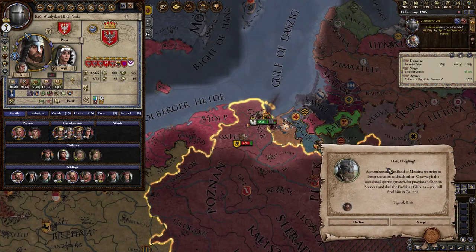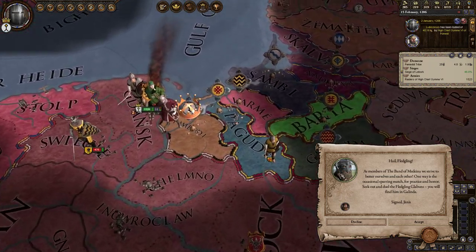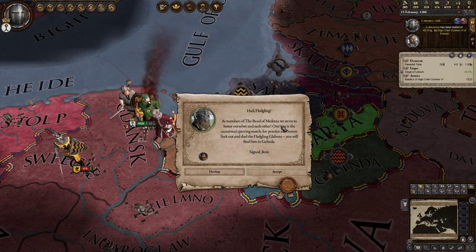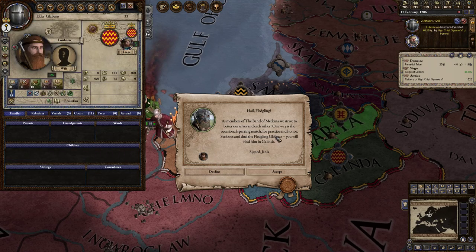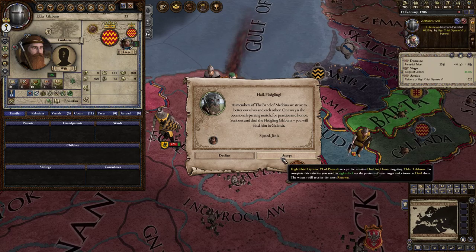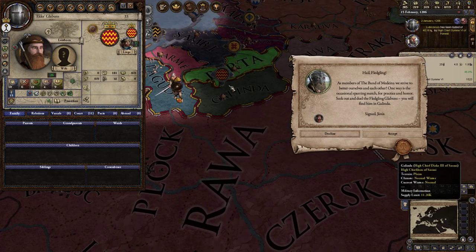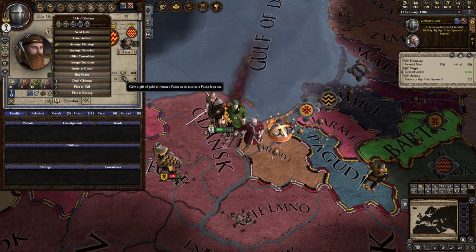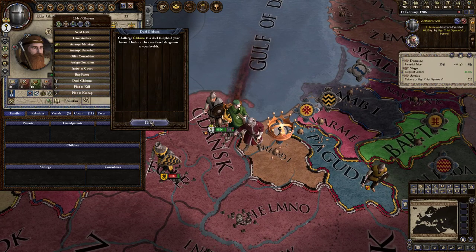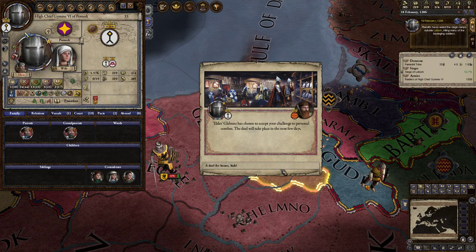With that being done, we can finish the entire destruction of this province. I don't even think he could properly challenge us anymore because he is being occupied left and right. Once we've done that, we are in a position to go ahead and gobble up our fellow tribal leaders. Seek out and duel the fledgling Glaboons — you will find him in Galinda. I shall travel there and duel you.